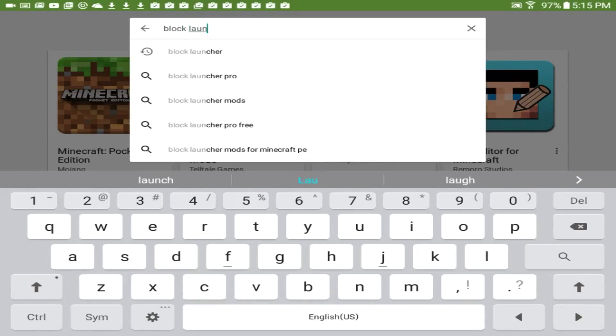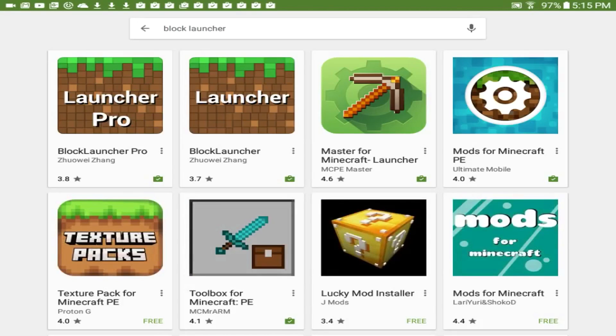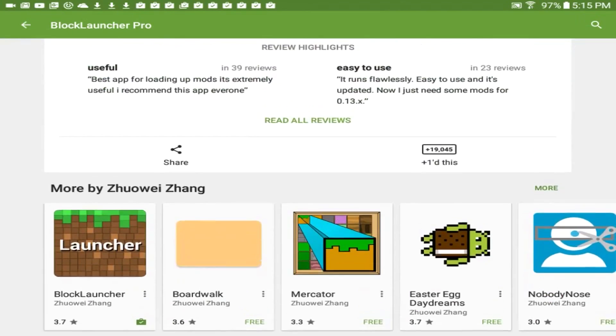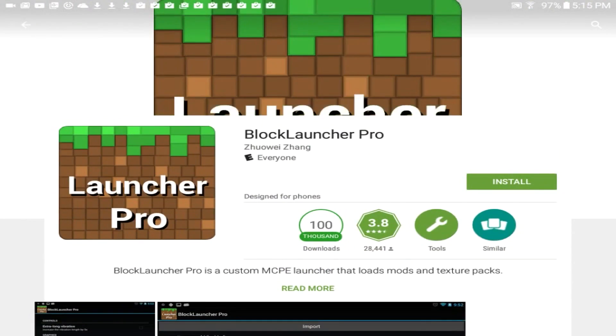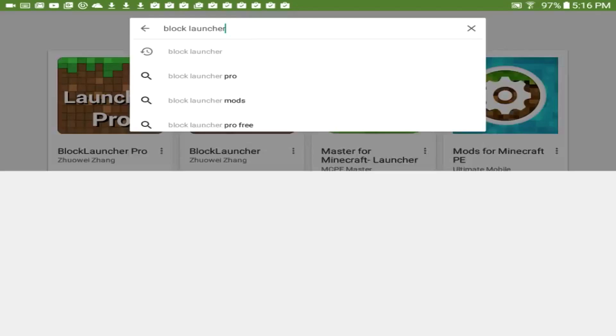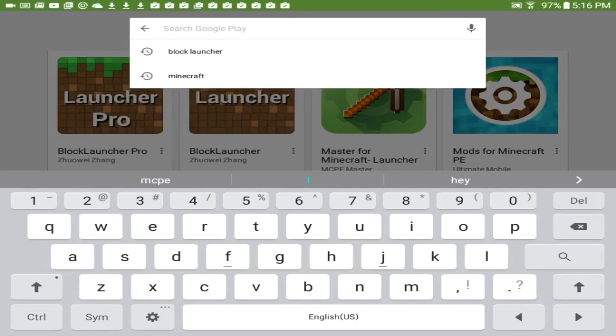Next you'll need Block Launcher. There's Block Launcher Pro and Block Launcher. Mistakenly I bought the Block Launcher Pro, and that was a mistake because the Block Launcher Pro surprisingly isn't as good as the other Block Launcher that is completely free. So I would recommend getting the free one, because it's actually better than the Pro version for whatever reason.